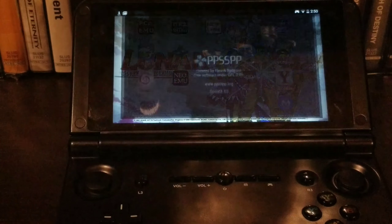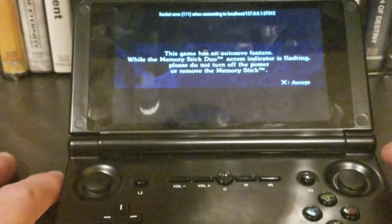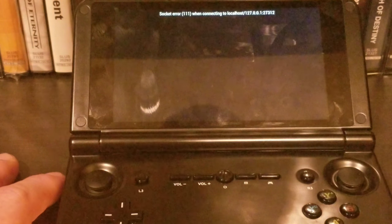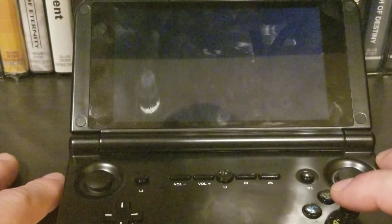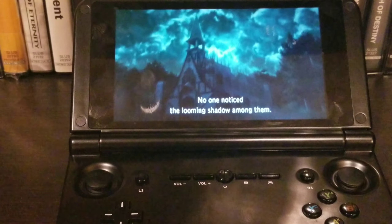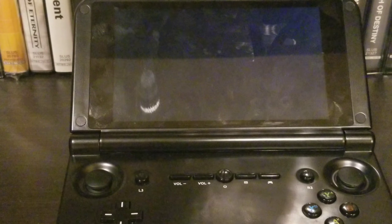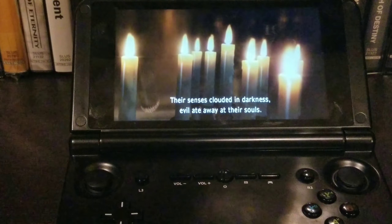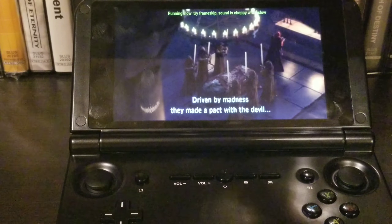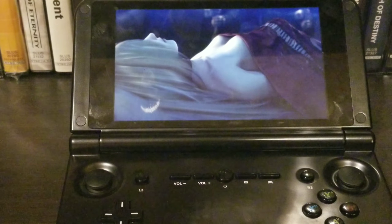Let me just show you guys how this thing works. The controls are just like the PSP layout — you don't have to configure anything. It looks pretty good. You're looking at it through a camera onto my GPD, so it doesn't look as good as the way I'm looking at it right now. Now up here, if the frame rate's ready to drop it'll tell you. It doesn't always drop, but it will notify you. That's a good thing because you can adjust the frame rate on this thing.